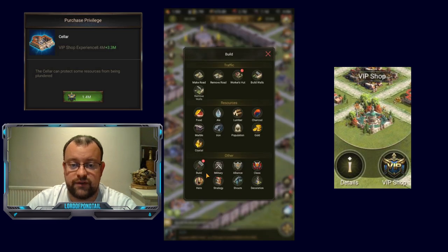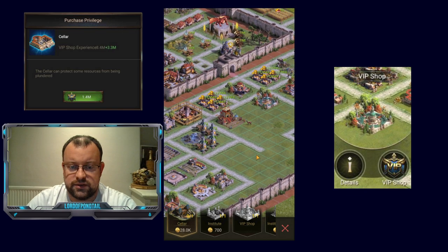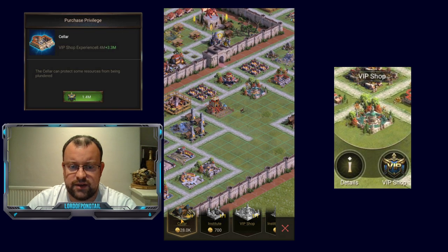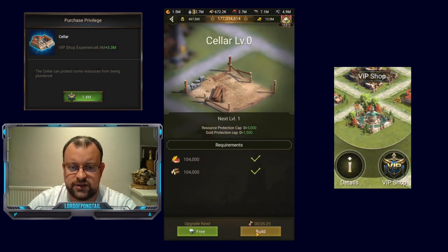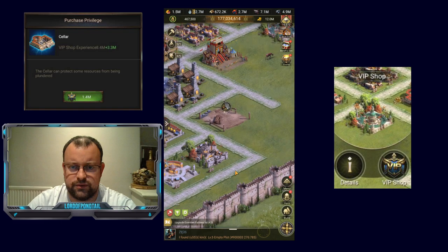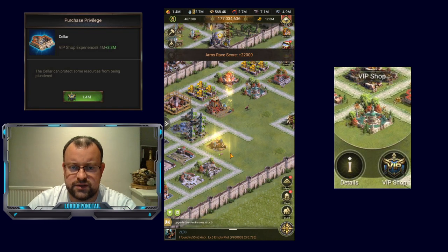You can see down here I've got a building available and the Seller is going to cost 28,000 gold. Let's get this built — five minutes — and it needs 104,000 food. So that's built immediately.